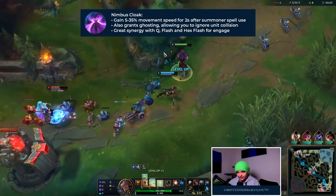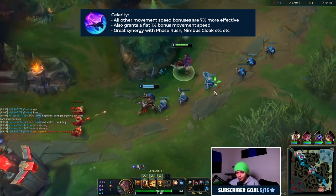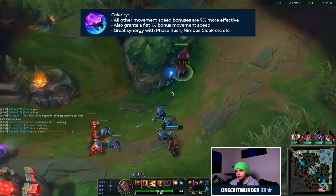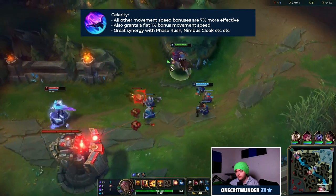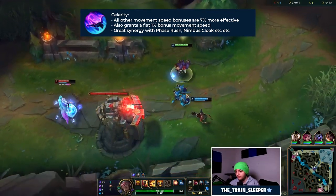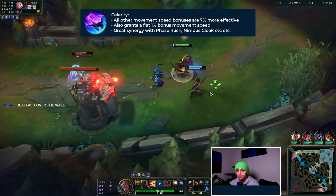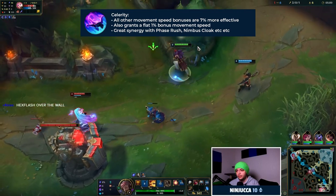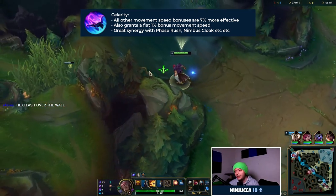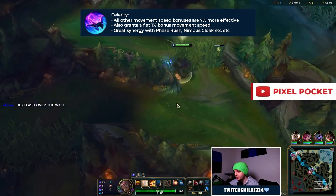Secondly, and this is a rune we will take in every single game with Phase Rush, we will take Celerity. Celerity is a very simple rune: all movement bonuses are 7% more effective and you gain 1% movement speed. Obviously because we have Phase Rush and Nimbus Cloak, and also because we're going to be buying some movement speed increasing items, Celerity works really well with everything to do with Set — from the movement speed increase on your Q to your runes to your items. It's just a fantastic synergy.